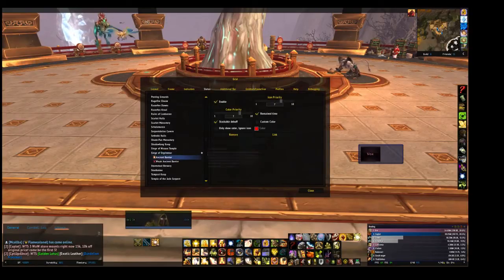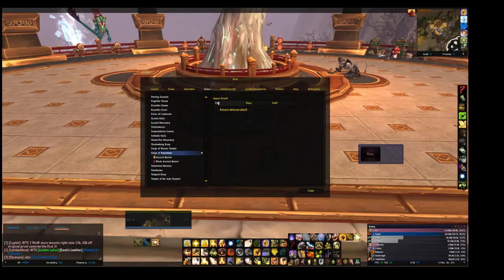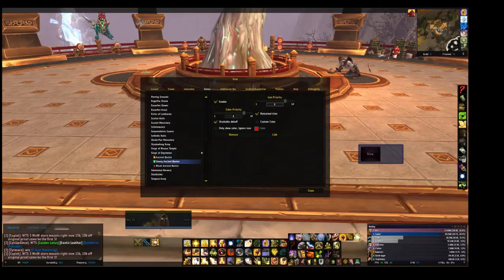That will add Ancient Barrier. The color priority doesn't really matter — just make sure the icon priority is set to 7. Then we'll have our last one, which is the green buff: High Ancient Barrier, spell ID 142865. They go in order, and this one — Strong Ancient Barrier — should have priority set to 8.